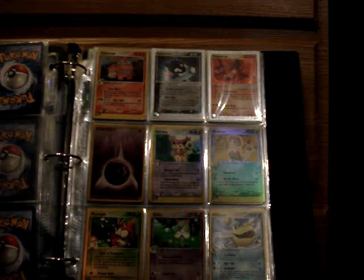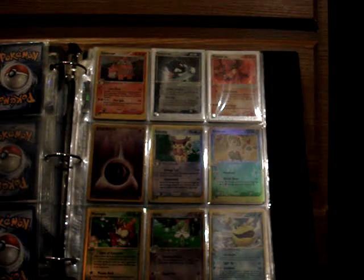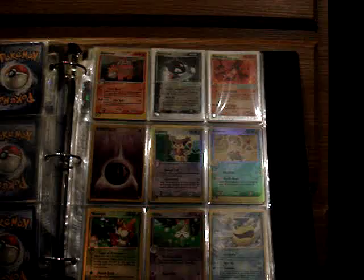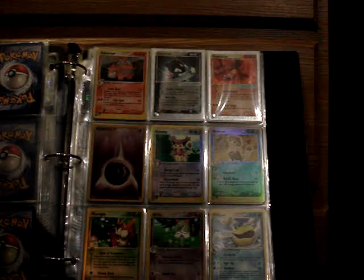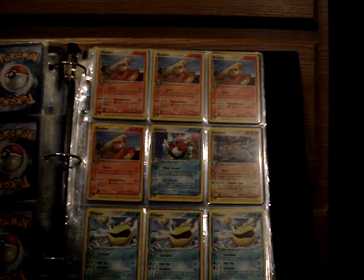From Ruby and Sapphire, a Holo Camerupt, Sneasel EX, Magmar EX, and for Reverses: Psychic Energy, Delcatty, Breloom, Wurmple, and Kirlia.